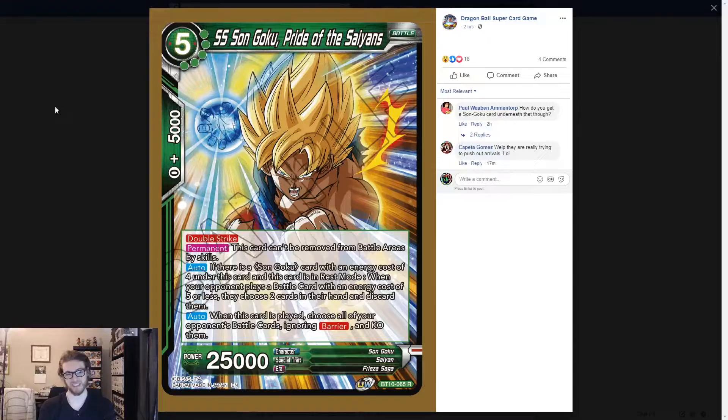This card can't be removed from the battle area by skills, which is very good. It can have its power reduced to zero to be removed, but it can't be removed by a particular skill. If there is a Sun Goku with an energy cost of four under this card and this card is in rest mode, when your opponent plays a battle card with an energy cost of five or less, they choose two cards in their hand and discard them.